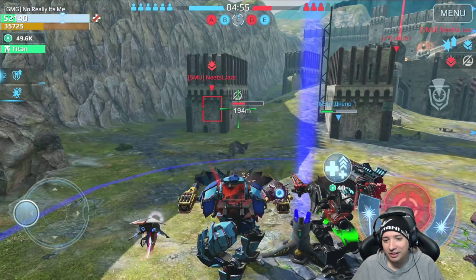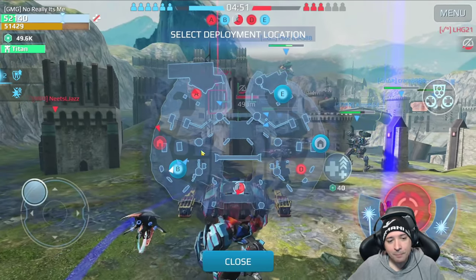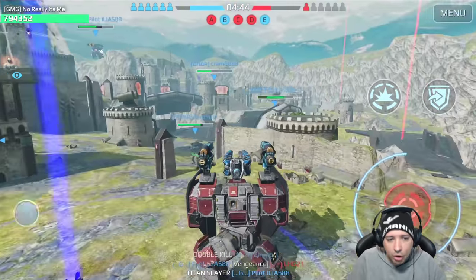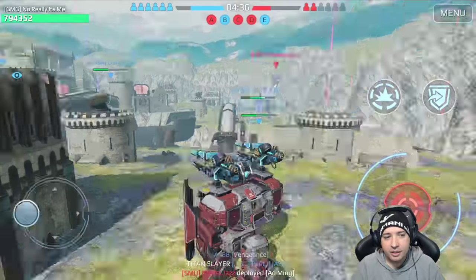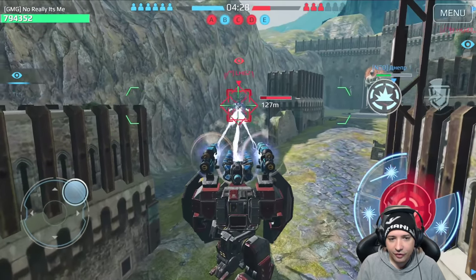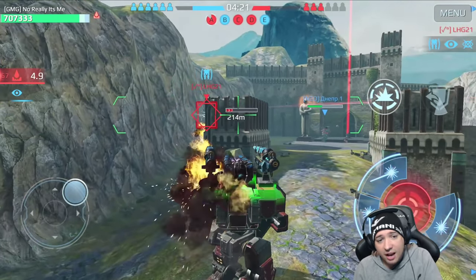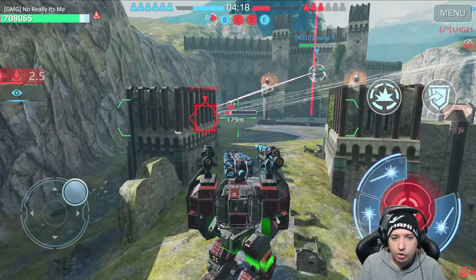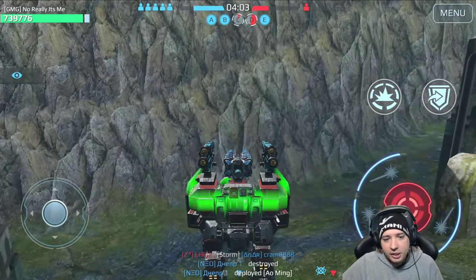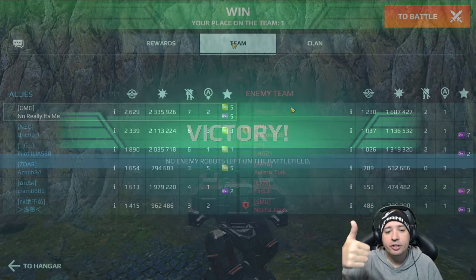Both of us are low on health and we lost a Nucleon. I'm jumping into the Titan now just for a couple of seconds — all I'm doing is fighting one Archon with it. I probably would have done the same damage if I'd stayed in the Fenrir. I have the Quantum Sensor, which is why I can see the Archon in stealth. The Hawk does his damage and that's the end of the match.